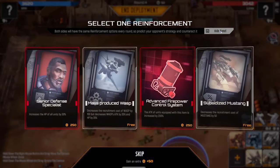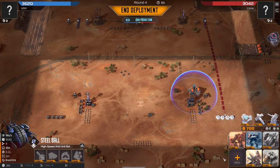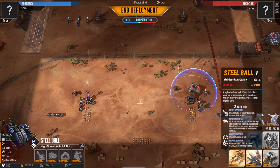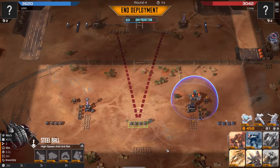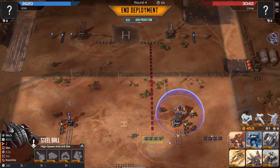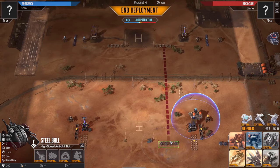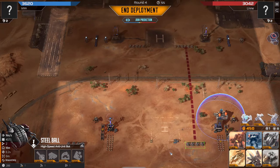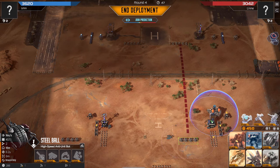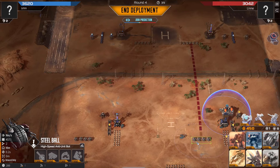Subsidized Mustangs looking decent because they go so well with Steel Balls. At the same time, not ideal, because my opponent already has four packs of Sledgehammers, and Mustangs into Sledgehammers feels kind of awkward. But I'm still going for it, adding some more Steel Balls because of the two Sledgehammer packs in the middle. I'm thinking about getting another Vulcan on the left, but it's not great right now because of the leveled snipers over there and I don't have an item for the Vulcan — I think it would just die and feed too much XP.